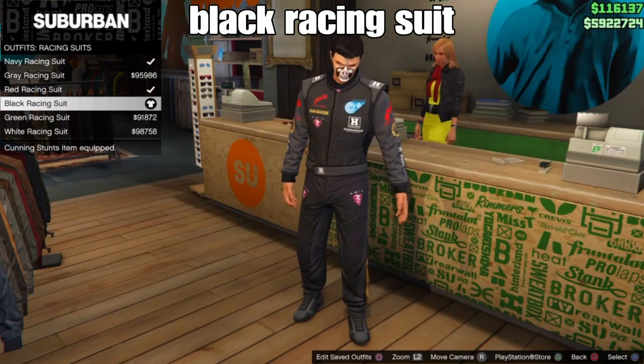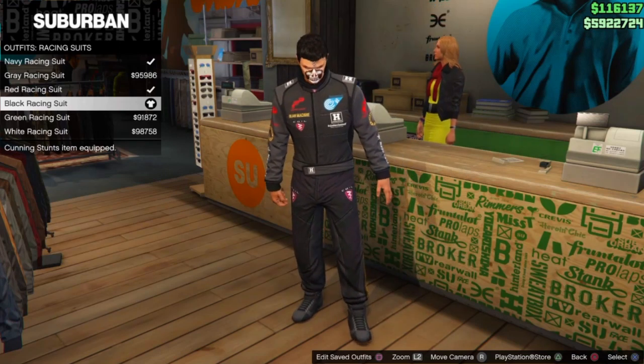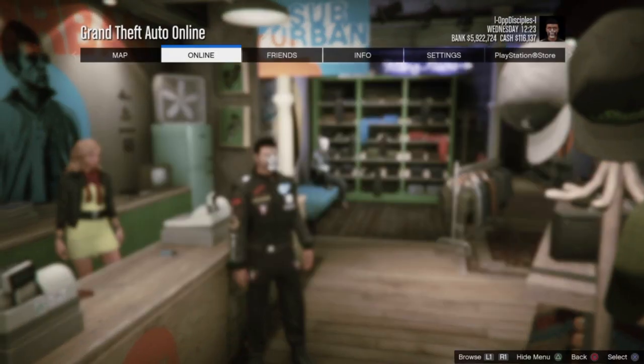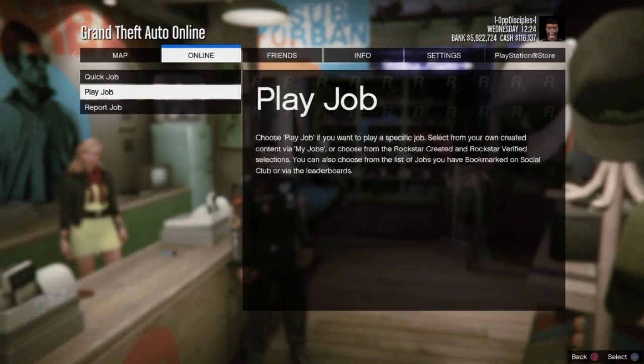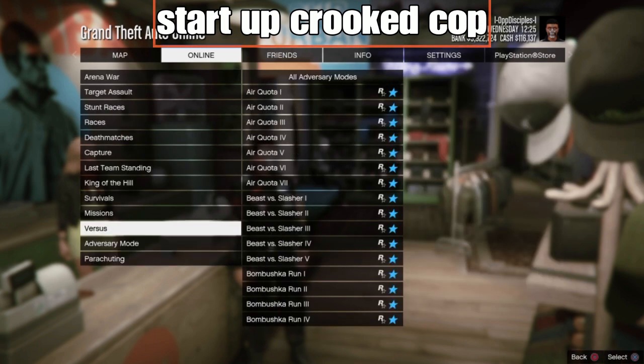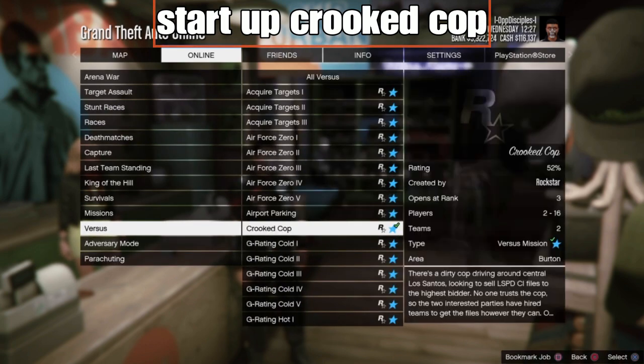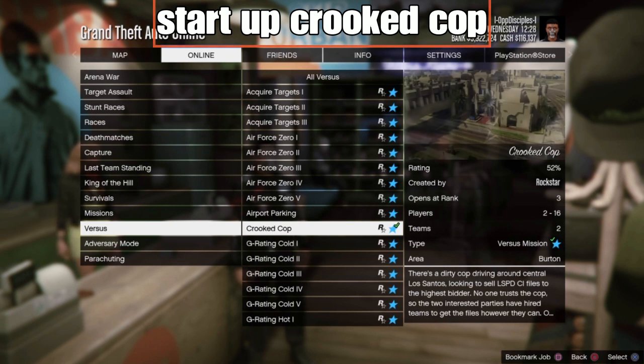After you select the belt of choice, the next step is simple: back out. Then go to Online, go to Play Jobs, Rockstar Created, and from here go down to Versus and find the 'Survive the Cops' activity — or invite friends. You just want other people around in the session. Go ahead and start it.